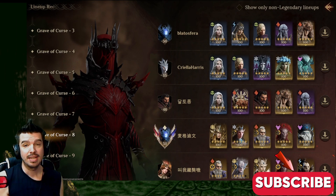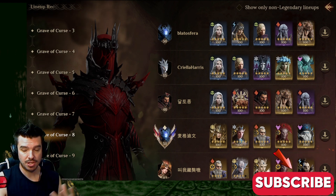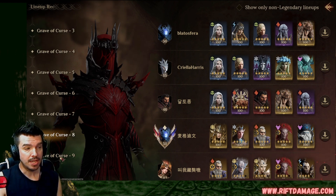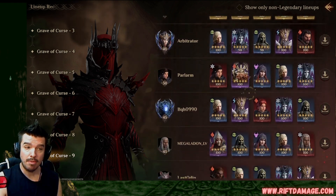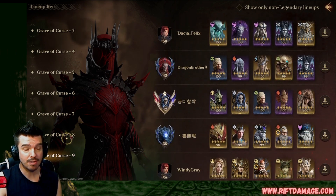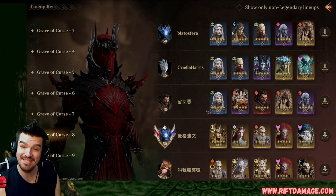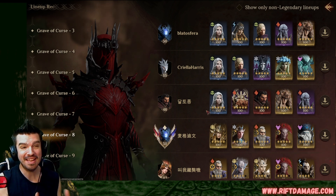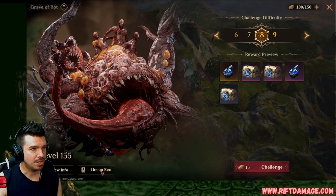Over in the Grave of Curse team lineups, she's not in any of the number nine lineups I'm seeing right now — but here's the kicker: if you go down to Grave of Curse level eight, the top three teams are having Hexandra in there, making it once again easy to recommend her for the Grave of Curse.